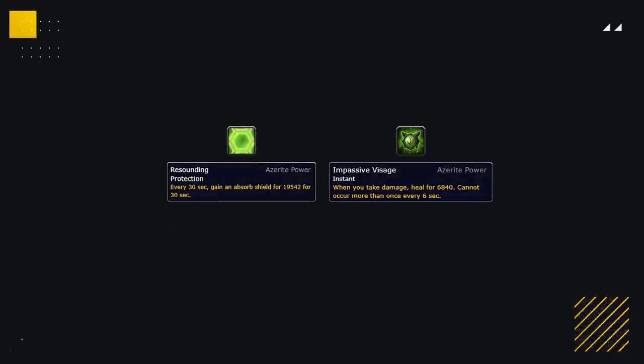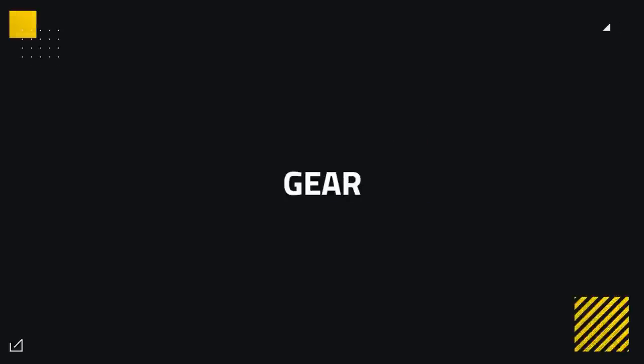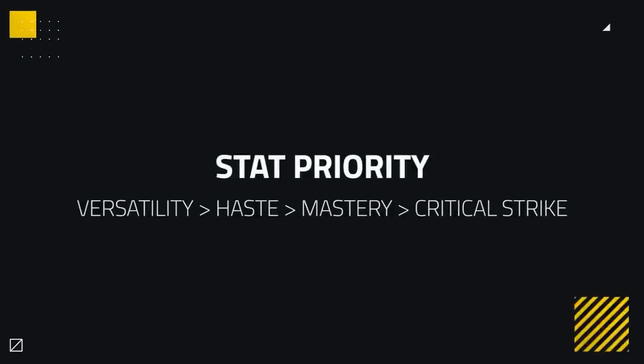For your minor traits, now that they are nerfed they are less needed, although picking up the extra self-healing ones is best. Gearing your character remains a vital step to performing better in Arena, as your gear matters now more than ever. This means having the right stat priority, which is versatility, then haste, then mastery, then crit.